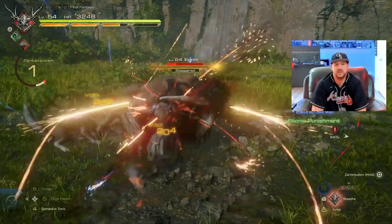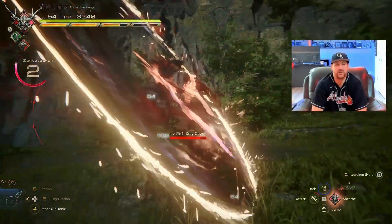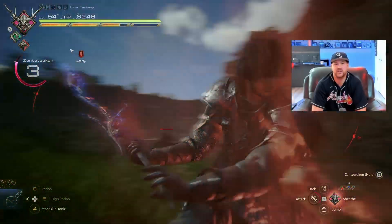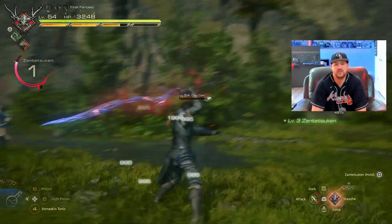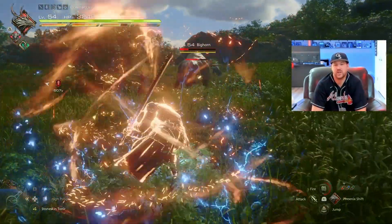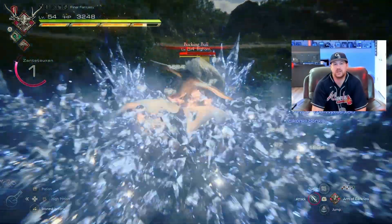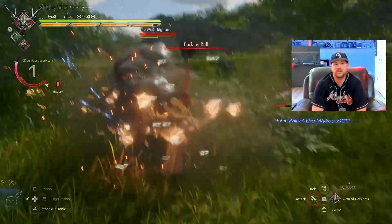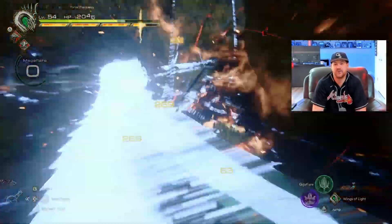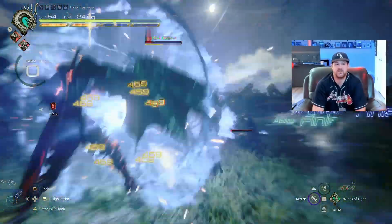Then I'll fire off Zantetsuken and then Dancing Steel. Some other enemies came into play — no big deal. I'd prefer to still be making contact with the main target but now I'm warped across the map, a little bit of a curveball. I'll fire this off now. Will of the Wykes is usually back by this point, and so is Diamond Dust — Limit's usually back pretty quickly too. Gigaflare can help you finish off an enemy outside of stagger because at this point it doesn't make sense to go for the stagger — I can just get the win that way.